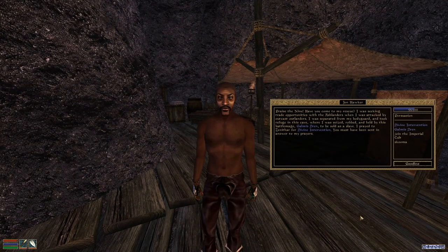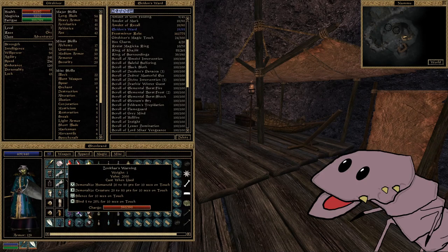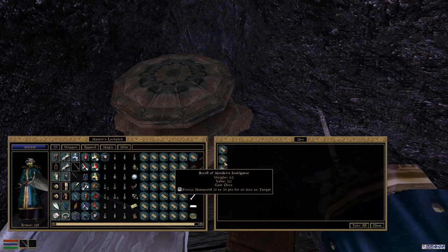Now before you run off, make sure you go up to the covered area. There you'll find a Redguard man named John Hawker. Give him a scroll of Divine Intervention and he'll reward you with an amazing pair of gloves: Zenithar's Warning with four enchantments covering Demoralize, Blind, and Silence; and Zenithar's Wiles with a powerful 1 to 50 Charm enchantment. Not to mention the amazing scrolls and handfuls of other treasure laying around up here.